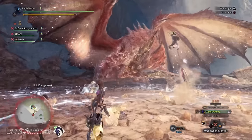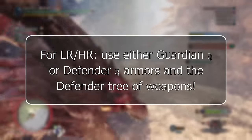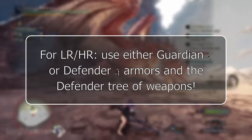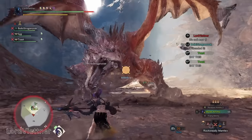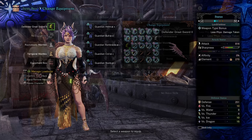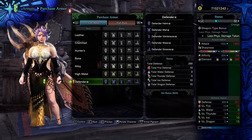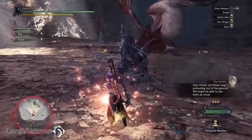Starting off with low and high rank, which is base world, I'm going to recommend that you use either the Guardian or Defender Alpha gear. These are made specifically to help you grind through low and high rank without having to spend hundreds of hours farming. Guardian Alpha is a DLC armor given to everyone for free with Iceborne, so if you own Iceborne you should have this — you can select it as your starting armor or find it in your item box. The Defender armor is available for purchase through the armory, and the Defender weapons can be crafted very easily at the smithy early on and can be upgraded to rarity 7.